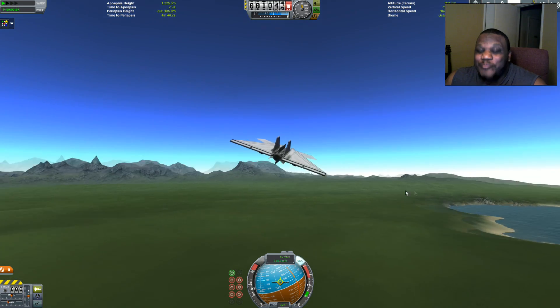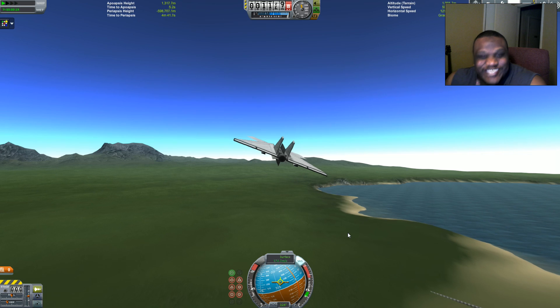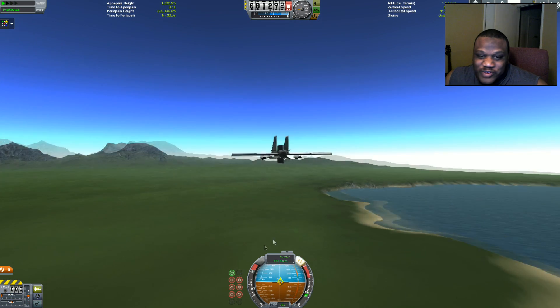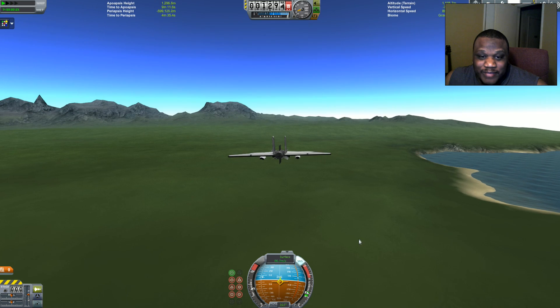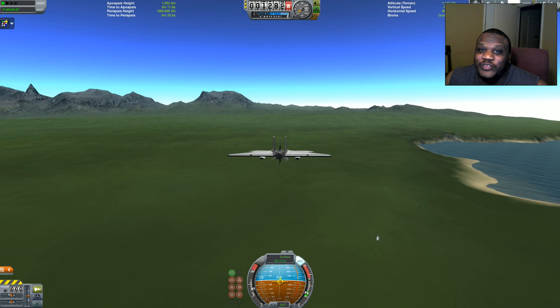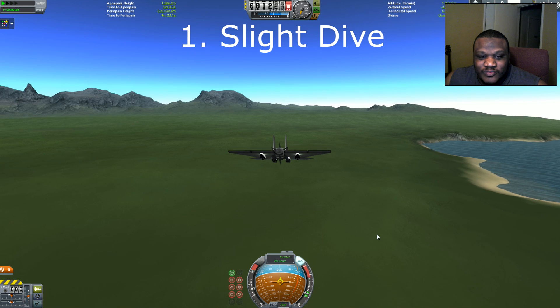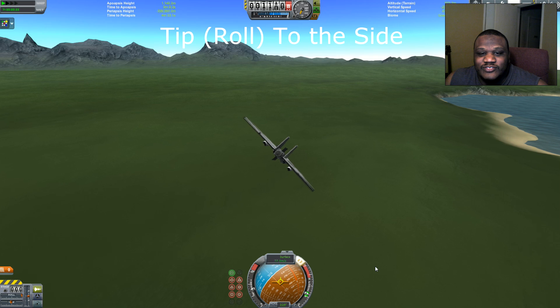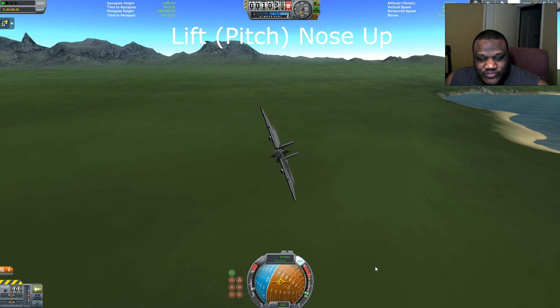Not only will it happen on liftoff, but I know how to get it to reoccur so I don't have to land with this craft — pretty much giving you infinite Kraken flight ability. All you have to do is go into a slight dive. Here's the important part: tip yourself over to the side, and then lift your nose up.